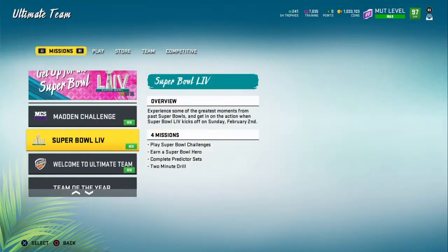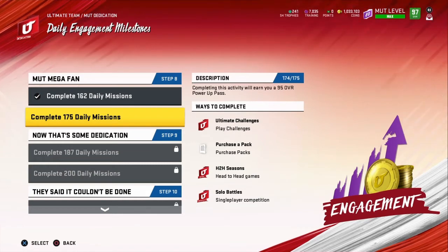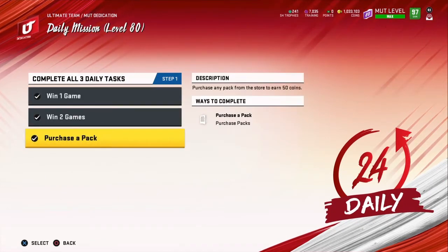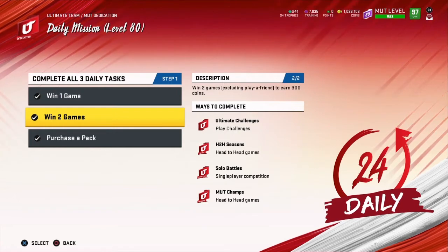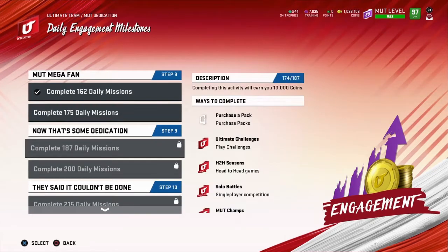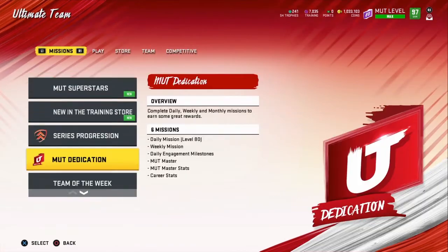If you aren't doing your daily objectives, please start. As you can see, I'm about to get my 95 overall power pass tomorrow. All you have to do is win three games and purchase the pack — purchase the pack first thing when you get on, then win two solo challenges. Just note that EA doesn't always credit it immediately, so make sure you actually complete it. I'm like 20 days behind because of that.